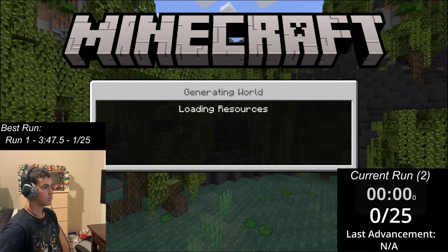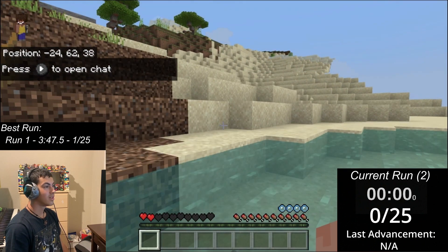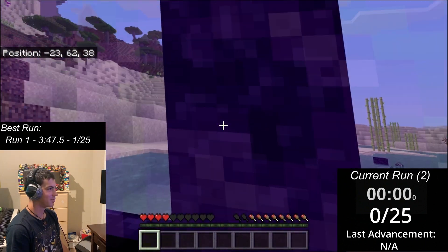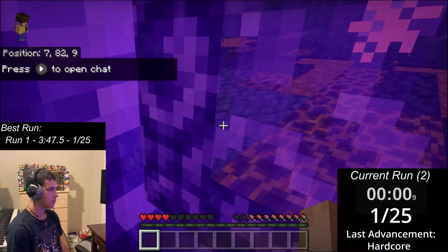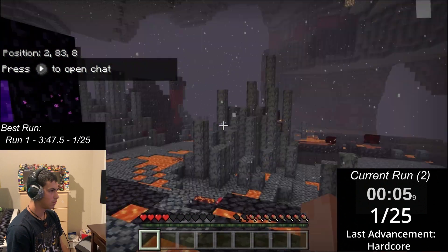My second run started quite humorously. I forgot to put myself in creative mode, and when I entered the world I spun down the water, leaving me at 4 hearts. I switched to creative mode to make the portal, then put myself back into survival and entered the nether with reduced life and hunger. Not only did I put myself at a disadvantage with low health, but I spawned in the Basalt Delta again.